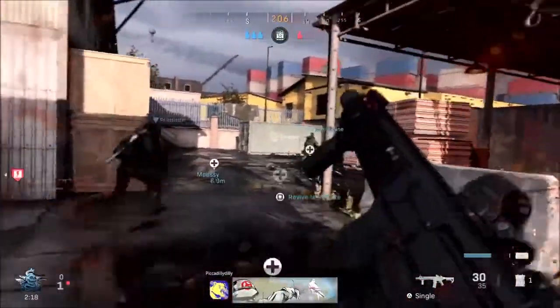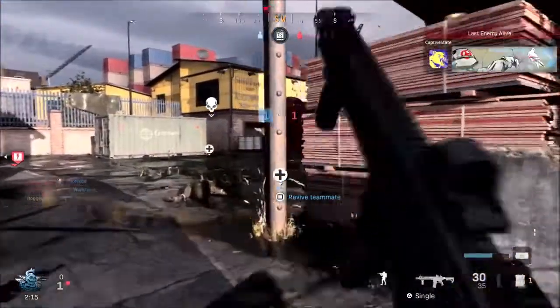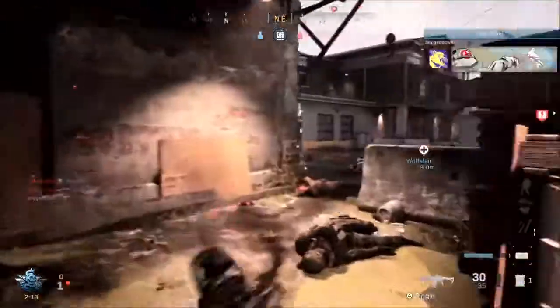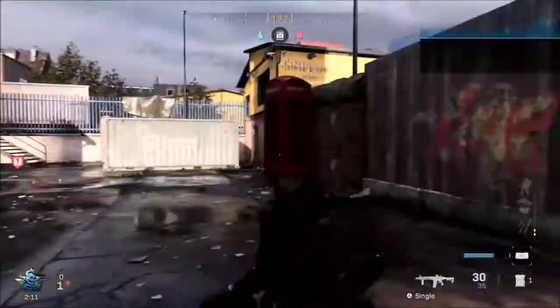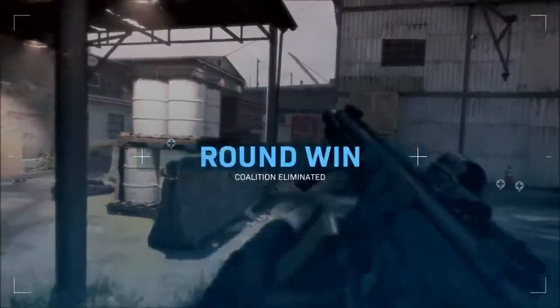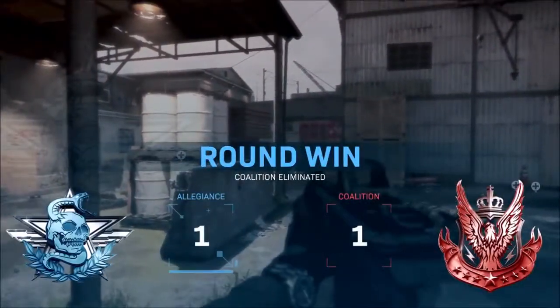Up first in the barrel section of attachments we have the lightweight barrel. A large bore barrel reduces weight for improved handling at the cost of muzzle velocity. The pro is aim down sight speed is increased, and the cons are bullet range and bullet velocity are both reduced.